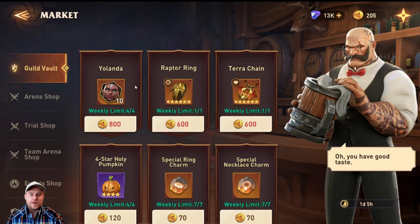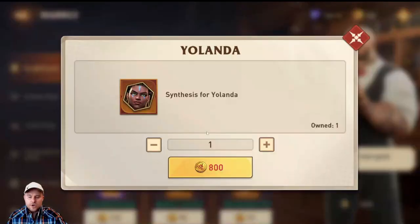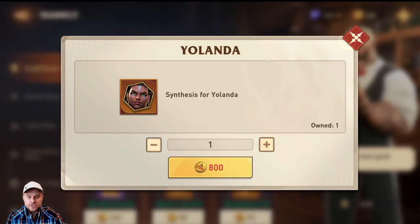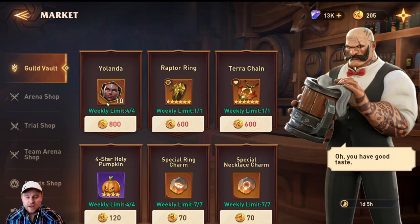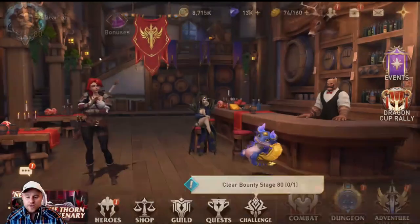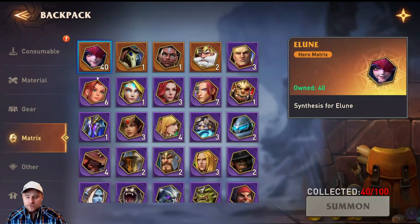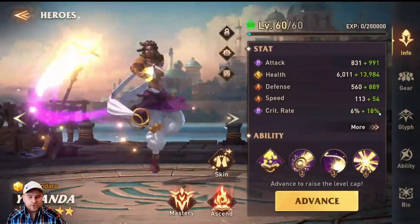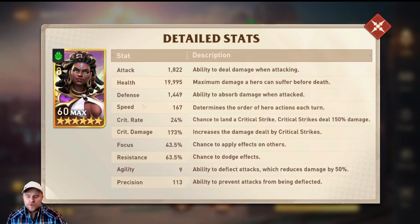Yes, it does take a while — I think it took me two and a half to three months. But all you need to do is commit to it. Every week you can buy one of her, and in ten weeks you should be able to get her. You can buy her matrices — there are ten at a time and you do need a hundred, so keep that in mind. I've actually bought those on camera in my progression videos. Those go right into your backpack and then you can go to Hero Matrix and summon her. You do need a hundred of her.